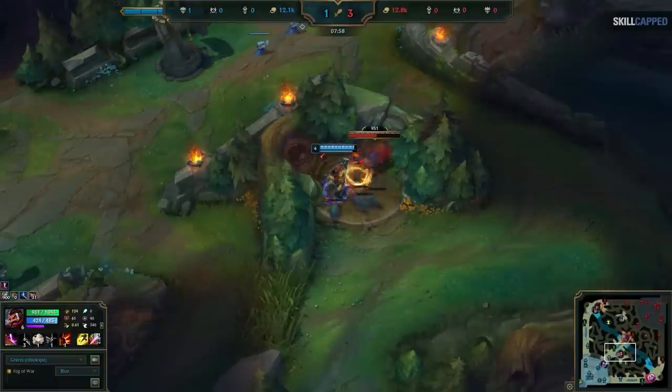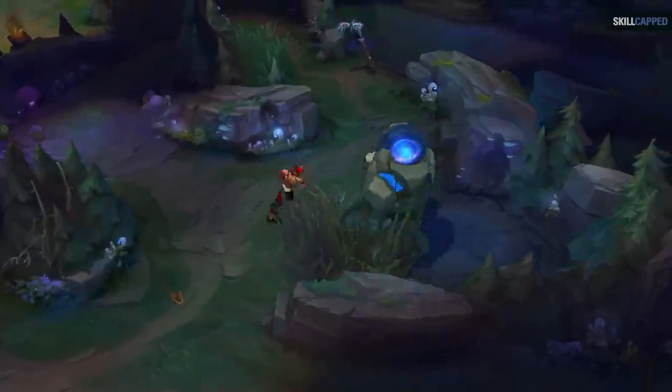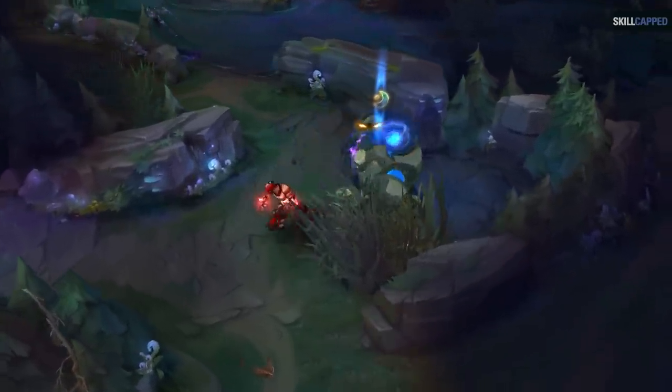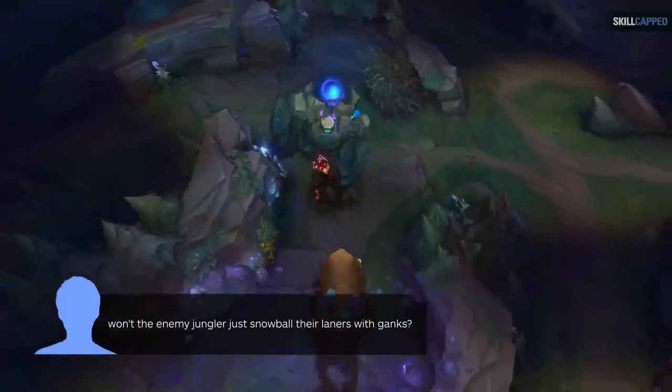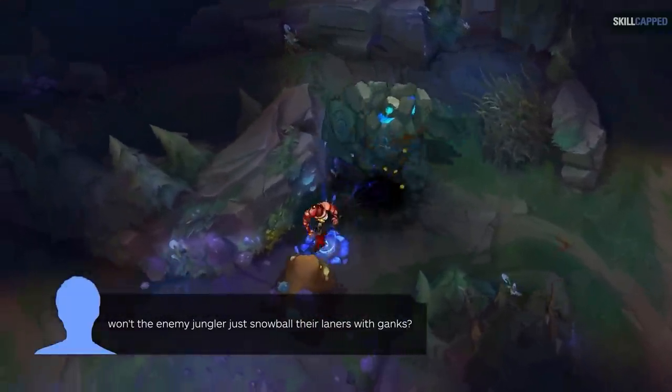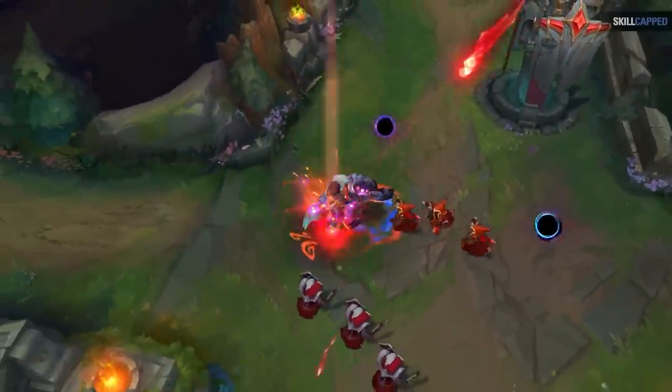However, if you're clearing fast you can actually sneak an additional raptor camp and then head back to the Rift Herald since you're clearing ahead of the timer. Now, I already know a lot of you are going to be skeptical that this would actually work in your own games. You probably have questions like: won't the enemy jungler just get free ganks off this entire time and snowball the laners while I passively full clear? Well, here's the thing — you can actually still gank during this route, so let me show you how.